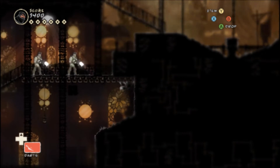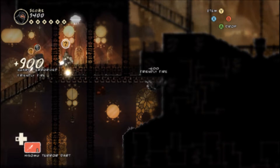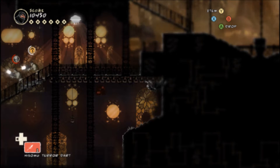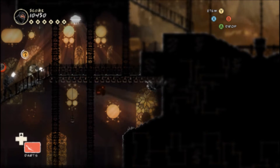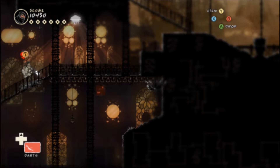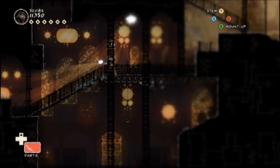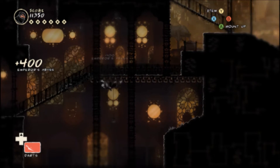Did you see I almost jumped up and did that the wrong way? Someone is here — kill them all. The game has such bad language. At least they don't attribute his death to you. Now that he's terrorized.